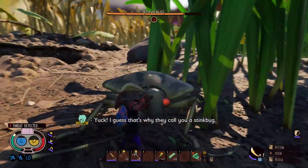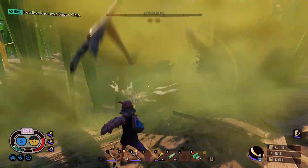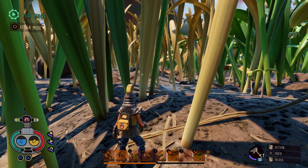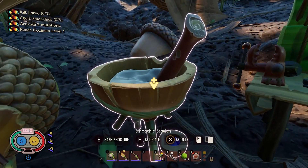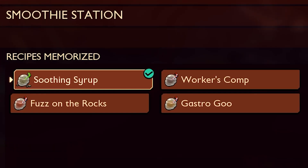We're excited to announce some significant changes to the game's combat systems, aimed at providing a more balanced and dynamic experience. In this update, the questionable slop is no longer craftable, and we have revamped the default smoothie to better serve its role as a basic healing potion. Now when you unlock the smoothie station, it will give you access to the new Soothing Syrup Smoothie, which not only provides a basic heal but is also budget-friendly to craft.